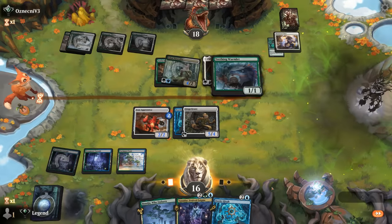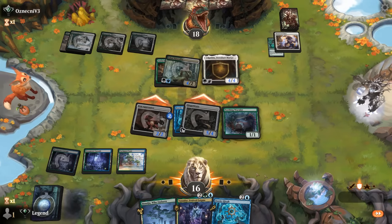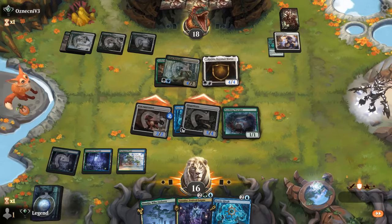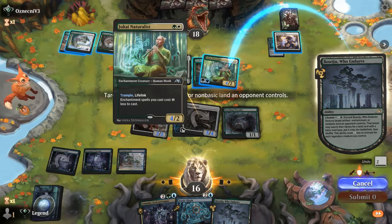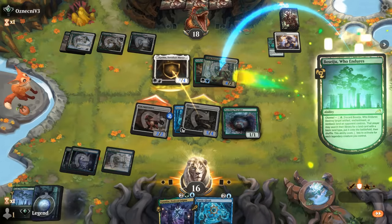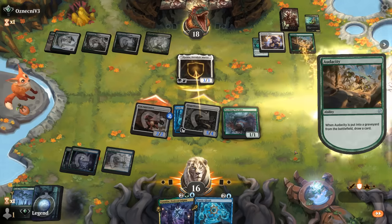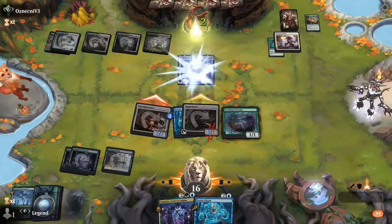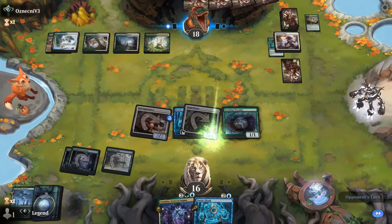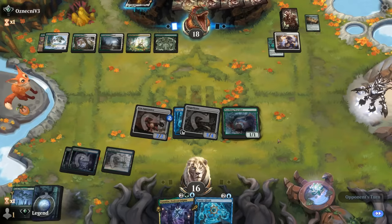Let's go with a sneaky play. Opponent going for a block on Gingerbrute — yeah, blowing up Naturalist shrinks down Katilda, and all of a sudden the board looks a lot better. Hanging on to Boseju paid off. Our opponent's still at 18 so we've got a long way to go and they've got a pretty big mana advantage.